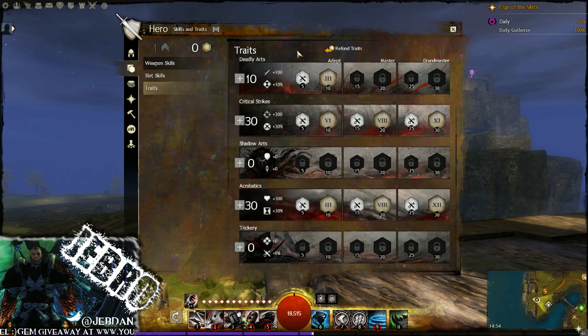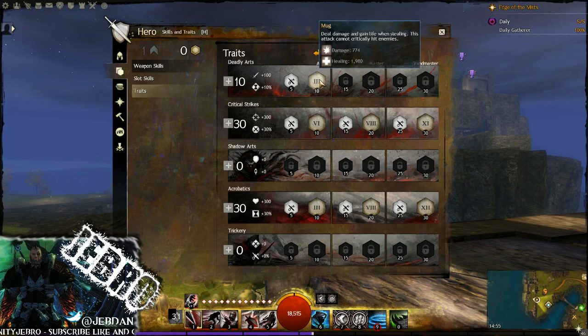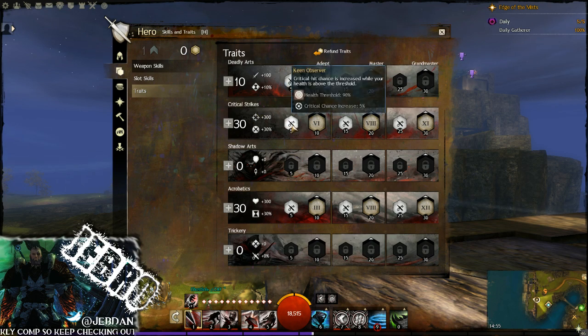We're going 10/30/0/30/0 in our trait spread. I'll go through the minor traits as well as each of the levels. Serpent's Touch: stealing inflicts poison, so when you're stealing with the sword you'll also inflict poison, which is great. Looking at Mug in the adept tree: steal deals damage and gains life when stealing - this attack cannot critically hit enemies. That's a really nice trait to have, gaining that HP and dealing extra damage. If it could crit it would be massively overpowered.